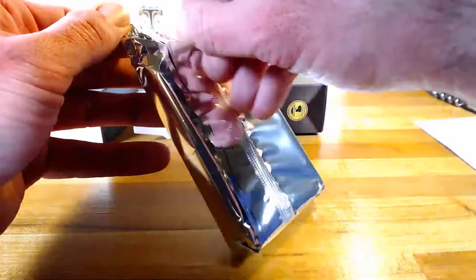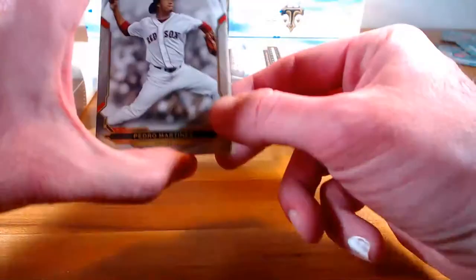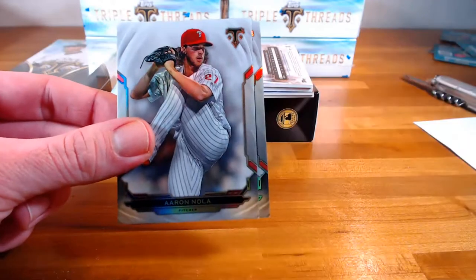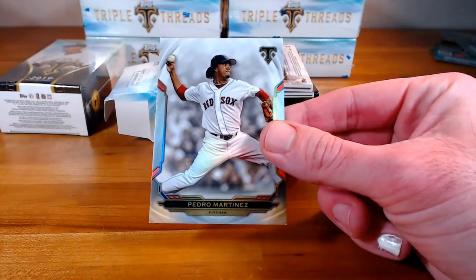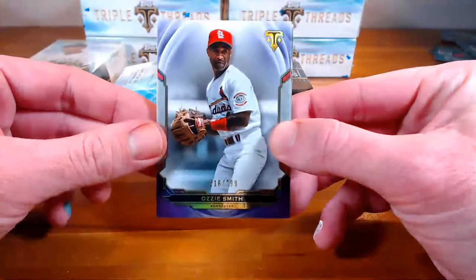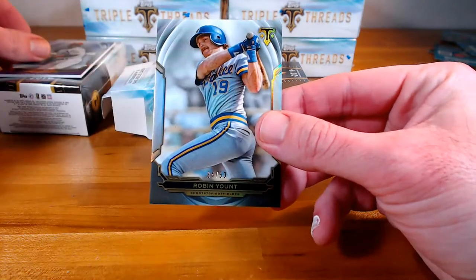That's probably the one thing that we've missed — a big rookie. Even like a base card, we haven't hit a great base rookie either, so hopefully that comes tonight. And our first base cards: Pedro Martinez, Aaron Nola. The numbered cards — we've got Ozzie Smith, that is purple out of 299, and Robin Yount black out of fifty. Nice.